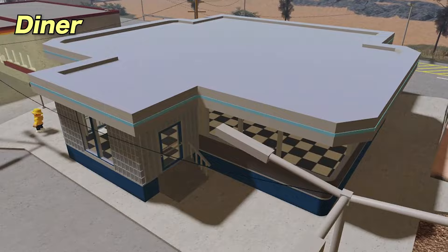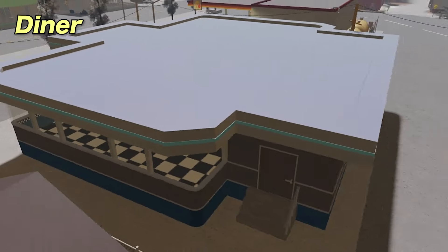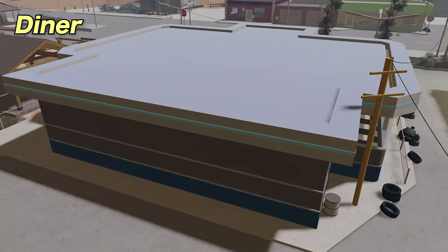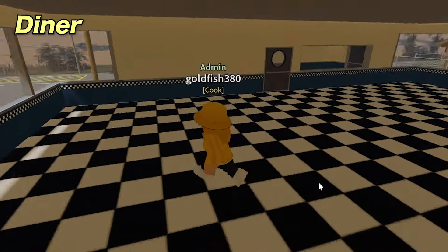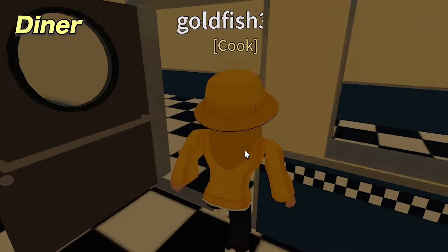This blue building here is the new diner plot. This is one of the biggest plots in the game, and as you can see it is specifically designed to be a diner, with the checkered floors, kitchen area in the back, and restaurant doors.